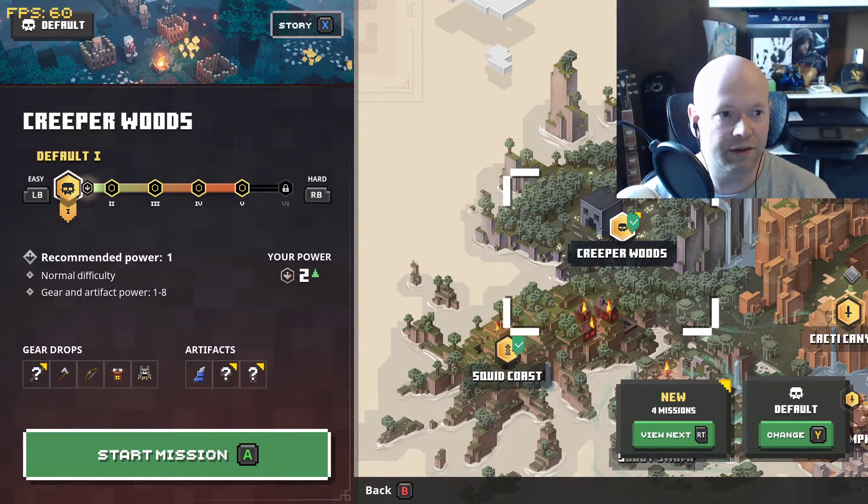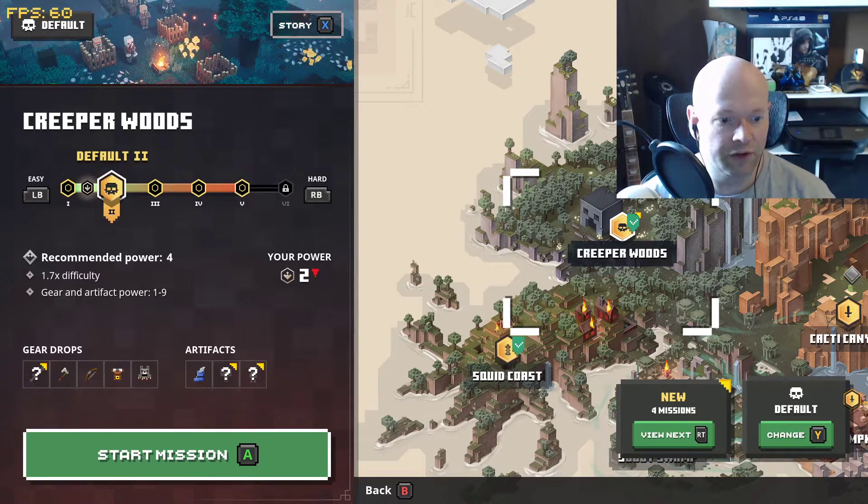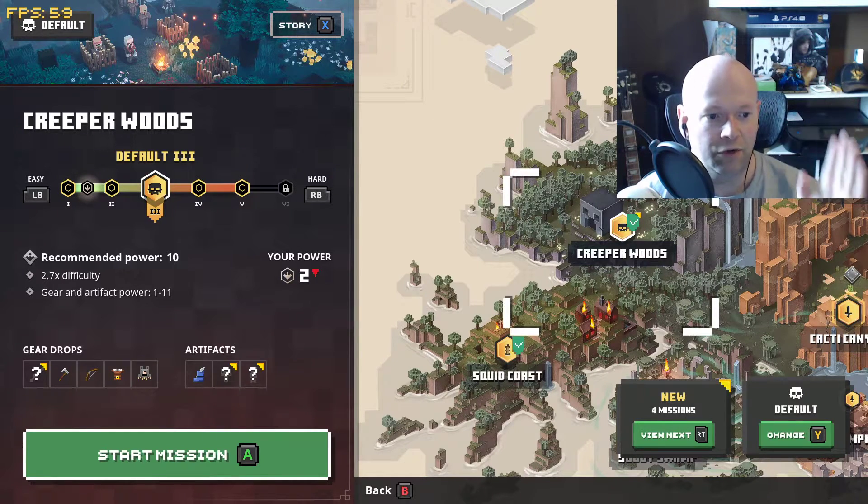you'll see on the left there is another way to increase the difficulty. Right now we're on default one, as you can see under the name. If you tab over, you can do default two — it tells you your recommended power should be four, mine is at two, and it's 1.7 times the difficulty, with gear and artifact power of a value of one to nine. Tab over again — it's one to eleven for gear and artifact power, and it's 2.7 times the difficulty.